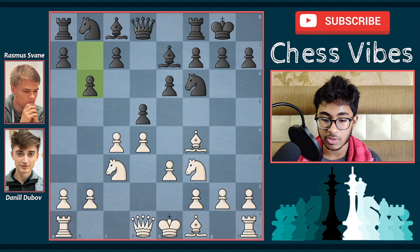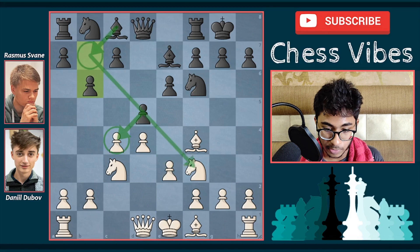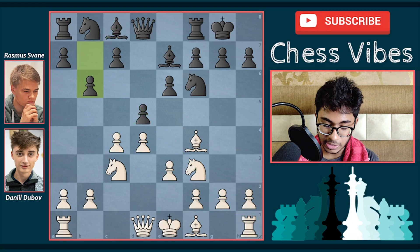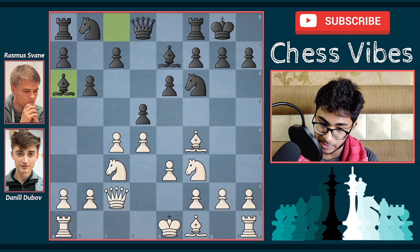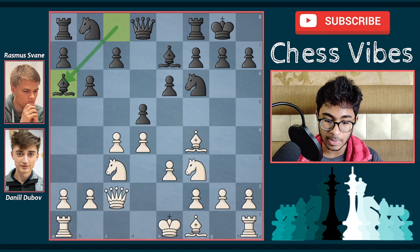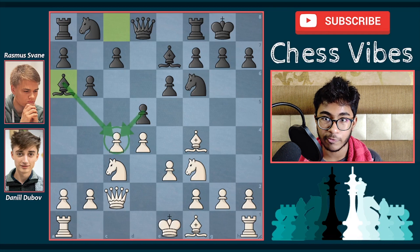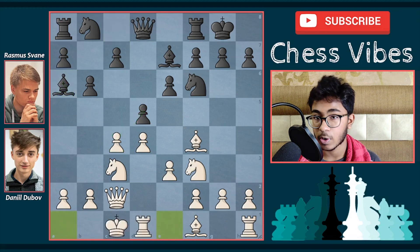Here comes b6. The idea is to capture the c4 pawn and then play bishop to b7 — the bishop on b7 would be very active, so this is the plan of black. After b6, white played queen to c2. Here comes bishop to a6 — not playing bishop b7, not going to capture the pawn, but playing bishop a6. The idea is that the bishop and the pawn are both attacking the c4 pawn — it's a double attack.